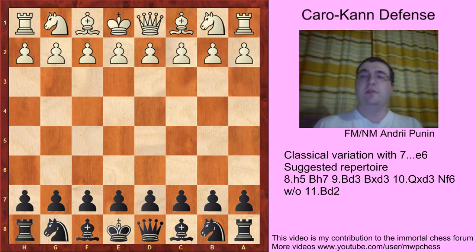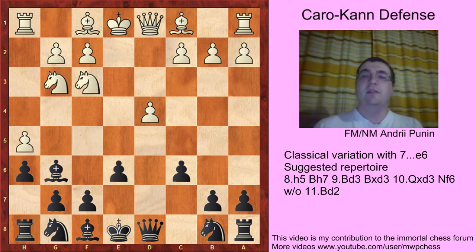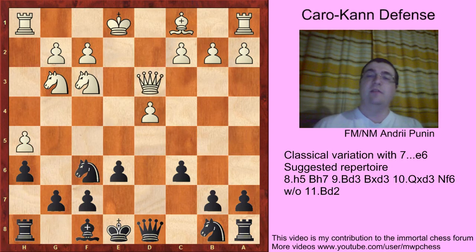We saw that black has no problems in the line with Knight e5. Let's try to transpose into the main lines of the Caro-Kann Defense: 1.e4 c6 2.d4 d5 3.Nc3 dxe4 4.Nxe4 Bf5 5.Ng3 Bg6 6.h4 h6 7.Nf3 e6 8.h5 Bh7 9.Bd3 Bxd3 10.Qxd3 Nf6. The critical move is Bd2 — this video is about Bishop f4 and other sidelines.